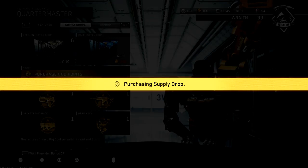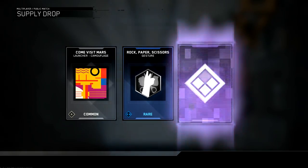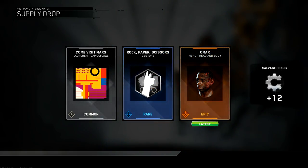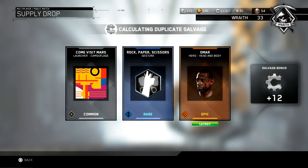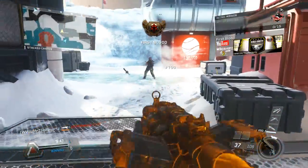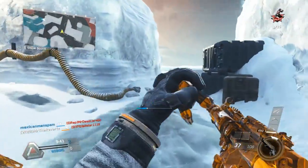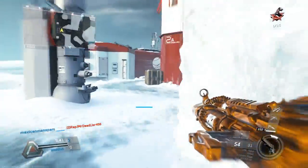For my hero hack I did get Omar, so that's pretty nice, but I really don't think this bundle is all that worth it. If you want to save the 5 rare supply drops for when they come out with new weapon variants, go ahead and do so because I think that's a good deal. I really don't think you should open them up right now because there's nothing worth noting to get in this game as of right now.